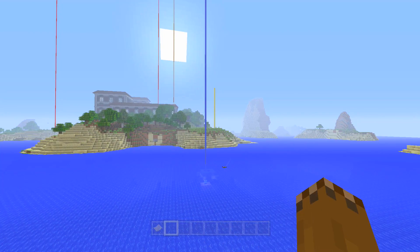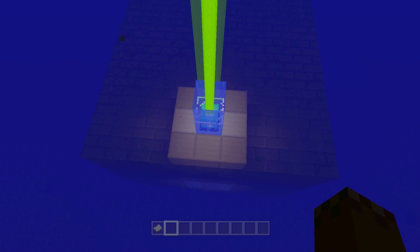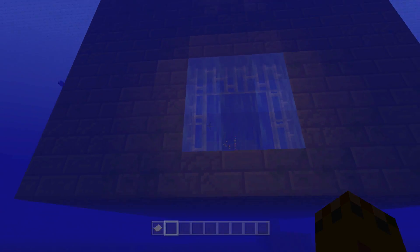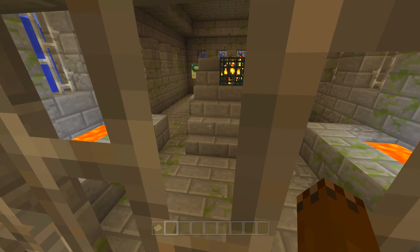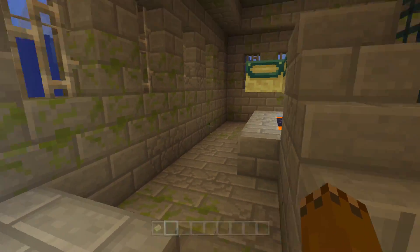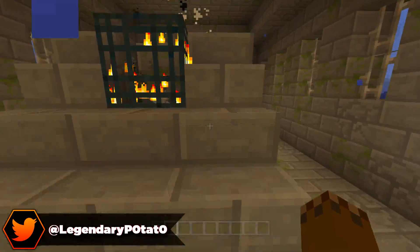Right off of spawn, once again — we spawn right over there — if you come over to here, this is going to be your end portal. Right in here it's completely in the water, but it's above ground, which is really exciting because these are really rare to find. So it's very easy to get to — it's all accessed by water, so if you just want to swim right in, you can do that.